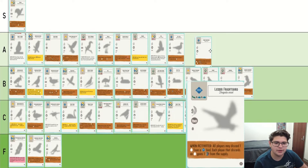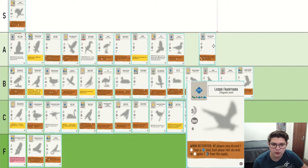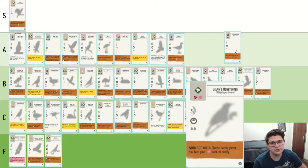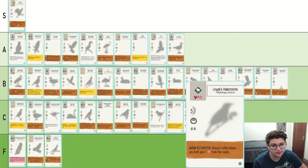Lesser Frigate Bird is a lot like Black Naughty — nine points and it also has a usable brown power. While the effect itself is useful, it's symmetric. Lewin's Honeyeater — gain a nectar, only in the trees. We've seen that many times. I guess it's about on par with the other nectar ones in that case. I'll put it there.